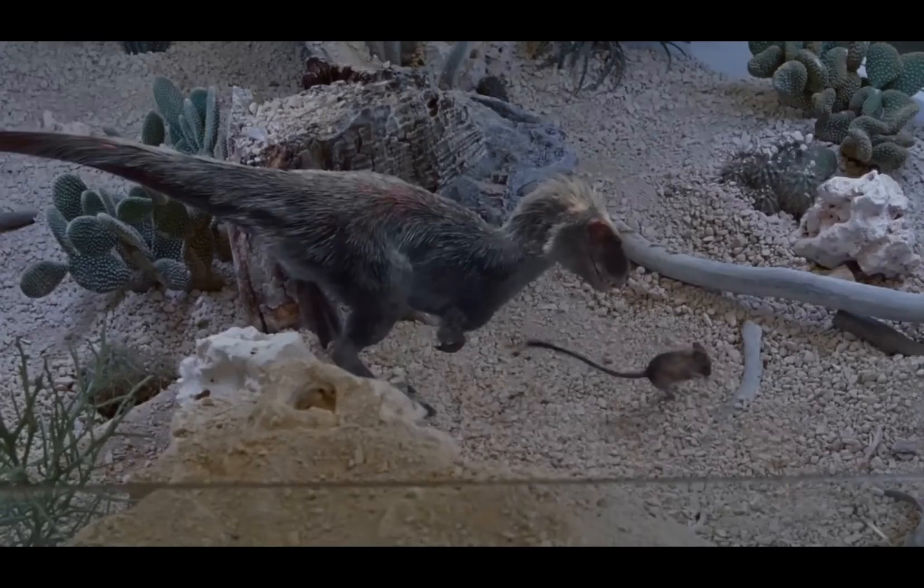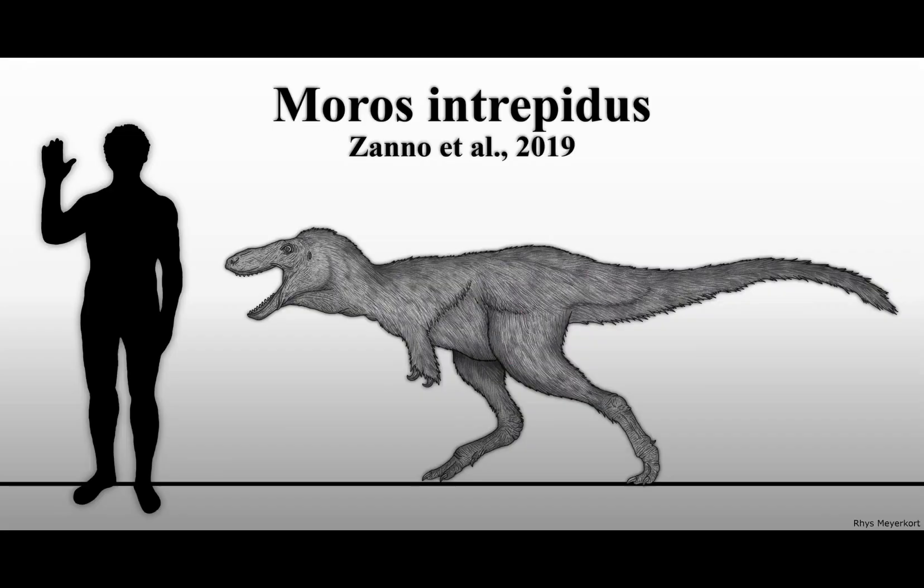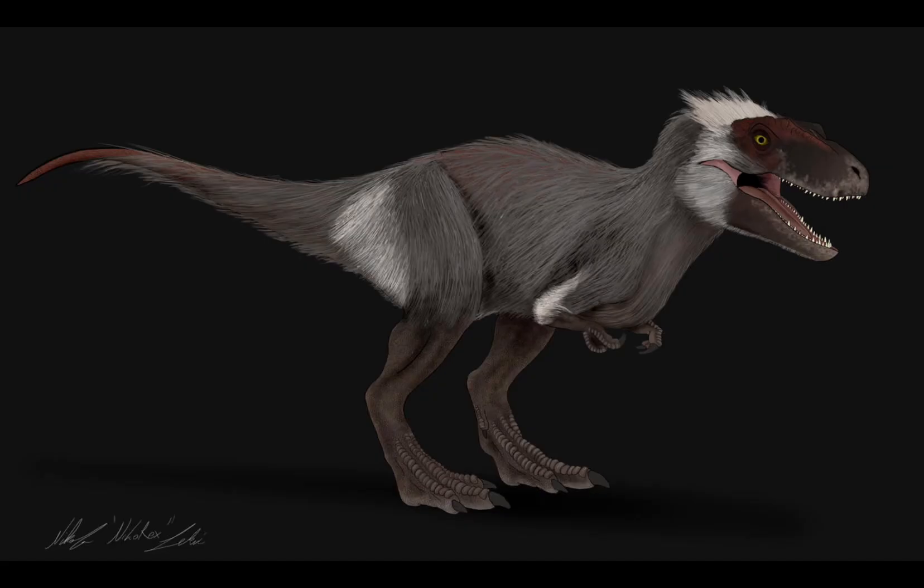The last detail I want to mention is the fact that they gave it long, thin legs. The real-life Moros Intrepidus did indeed have long, thin legs. Since these guys were discovered to have long legs, they were probably really fast, though it's also possible they could have been ambush hunters — we may never know until we find more evidence. In Dominion they gave it long legs, which is accurate. Sure, the feet look a little too big, but other than that it looks pretty good and very bird-like, as it would have been in real life.